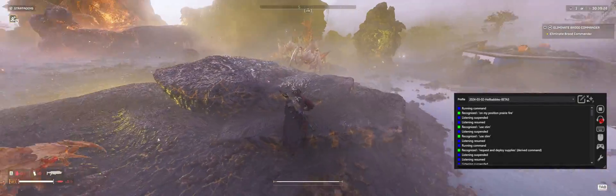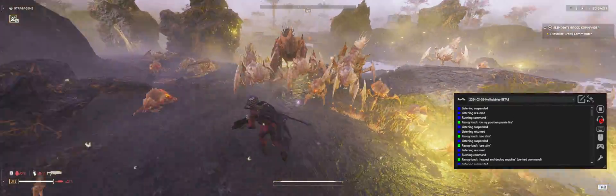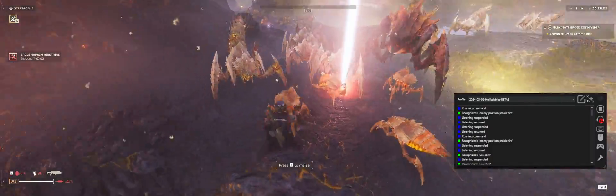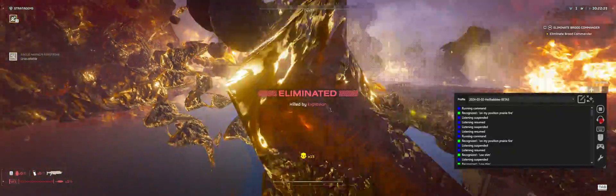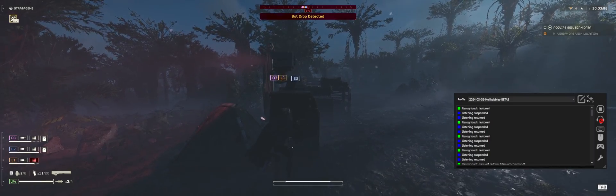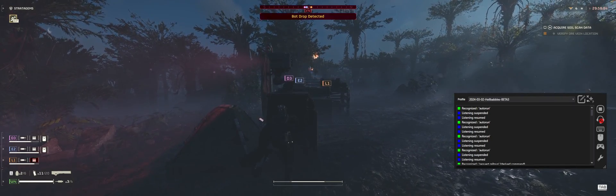There are some special commands that aren't really in the game as single entities, like 'prairie fire' and 'I'm on position' — which calls the eagle napalm stratagem and then automatically clicks your mouse to throw it immediately. There's also auto-run for those pesky hikes across the map when you really want a sip of liberty instead of holding down the W and shift buttons.